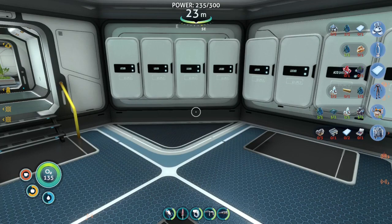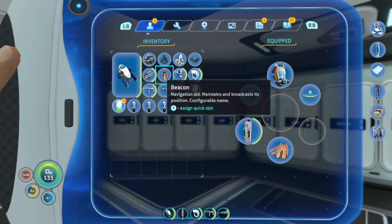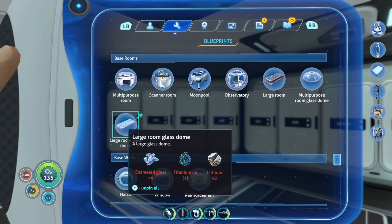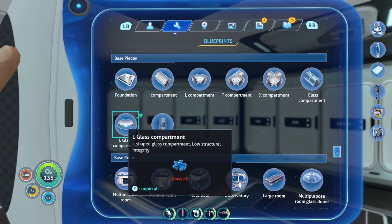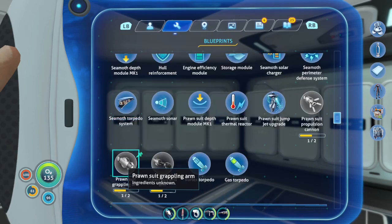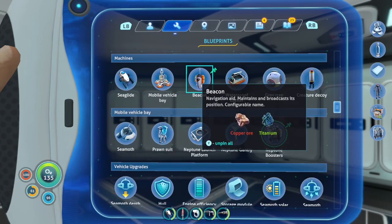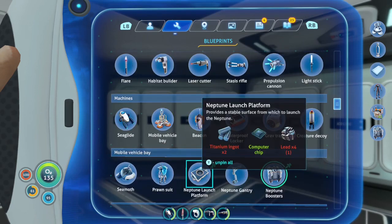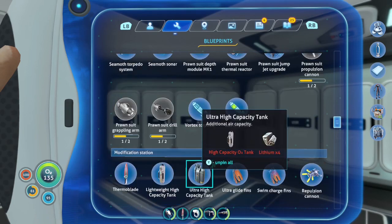I died twice searching in that general direction, especially on the way back — that was a weird thing. But on the way back I found a fragment rack with the pieces for the modification station. I was like, 'let's build that,' but then realized I should build it with everyone watching. So we're going to go make the modification station!